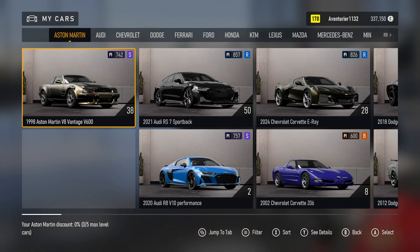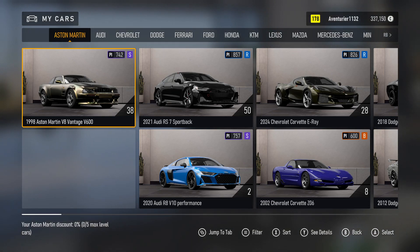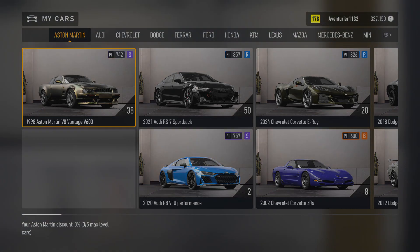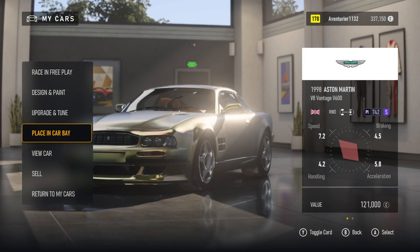Aston Martin, 1 of 16. Car Column 1, 1 of 4. Value Selector: 1998 Aston Martin V8 Vantage V600. Car Level 38. Changing Car. Loading. My Car: Design and, Upgrade and, Place in Car, View Car. 5 of 7.